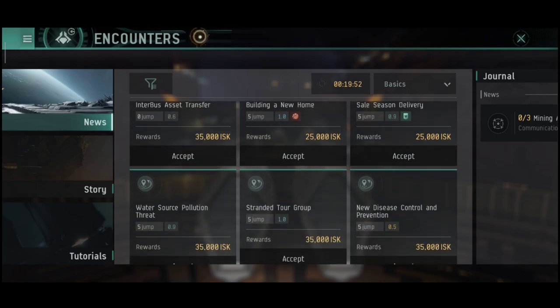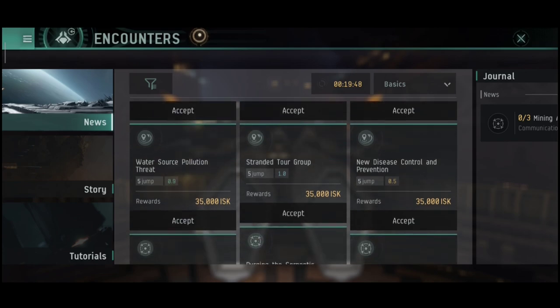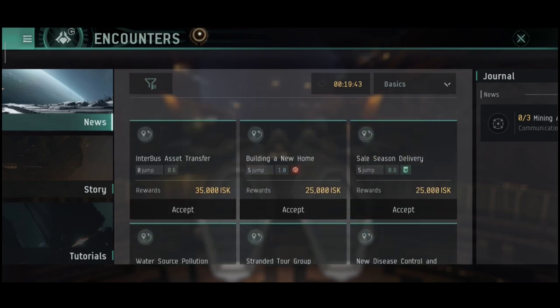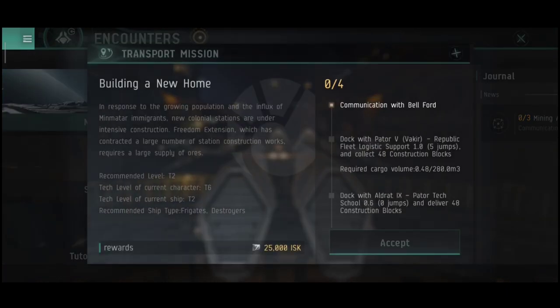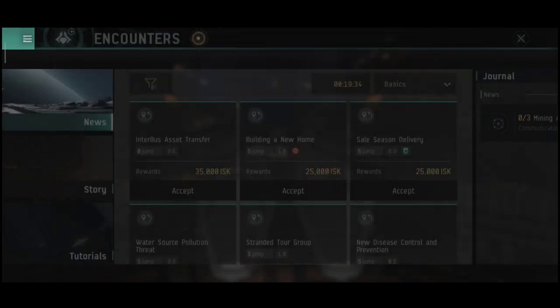For solo PvP, this ship is not a good choice — at least in EVE Echoes. In EVE Online, that's a different story. In EVE Online you can use this ship for PvP with ease — you have rigs, medium slots, and I think the bonuses are actually even better. In EVE Echoes in a fleet it can work, but solo — no. They will just warp off before you can kill them since you cannot prevent them from warping.